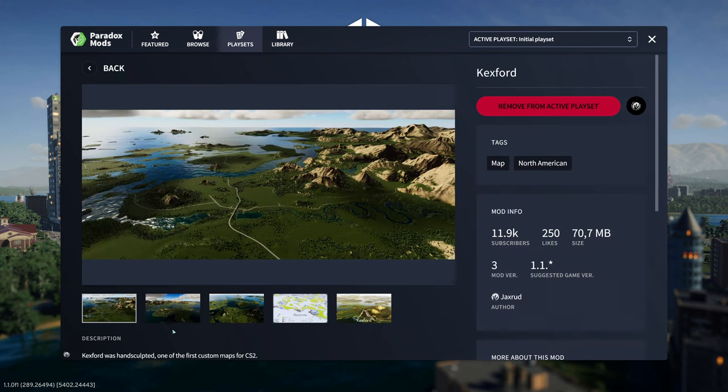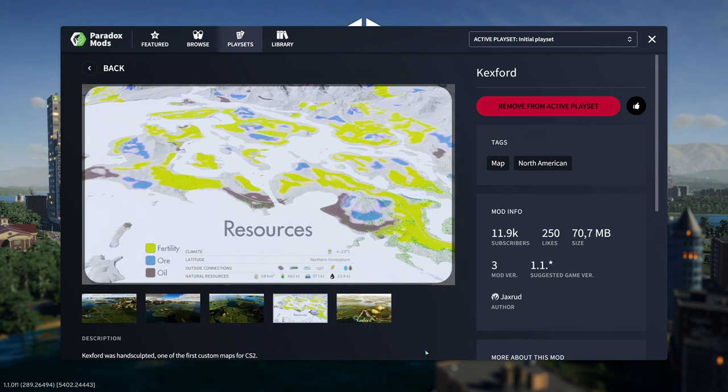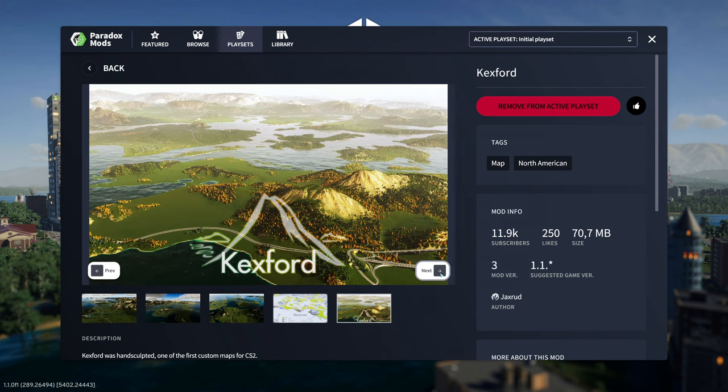And this is the map we're going to play on - Cax Fort. Seems to be a pretty nice map. Let me show you some pictures. Some resources: a lot of fertile land, 118 square kilometers, 460,000 wood, 37,000 kilotons of ore, and almost 24,000 kilotons of oil. So basically a lot of resources - a lot of things can be done here.